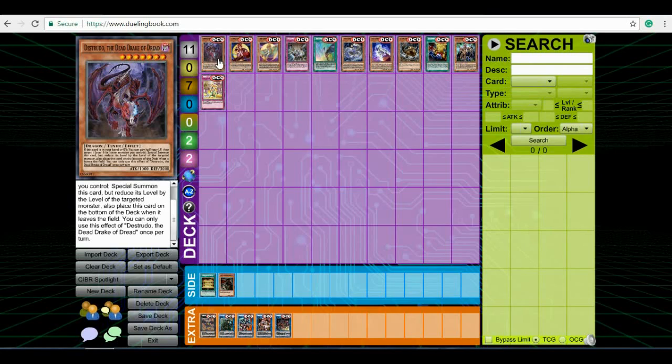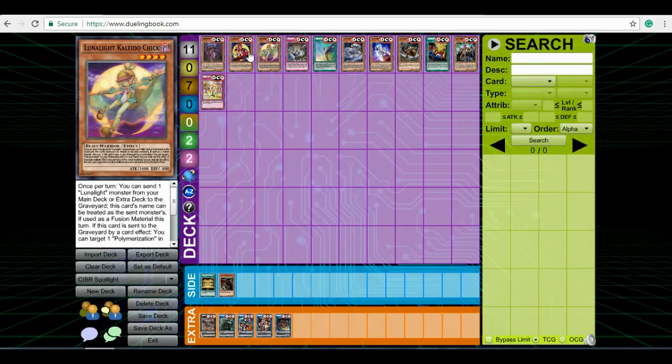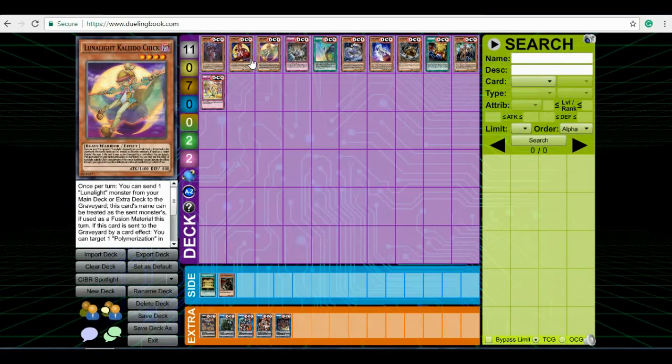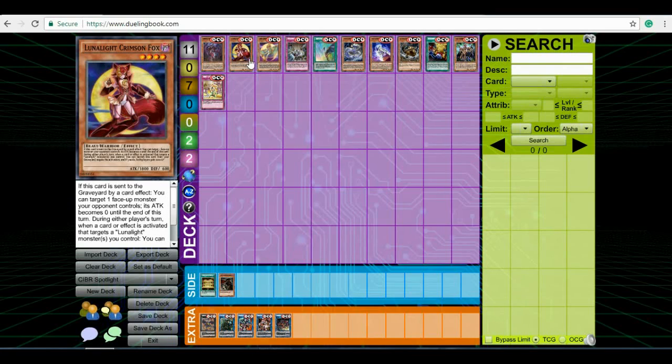And if you have something like a Dragon Ravine or something that can constantly mill your Distrudo, or some Terrortops have their Phosphoroglacier, it can be a real solid card for a lot of decks. Undoubtedly a lot of decks are going to play Distrudo moving forward. It's only a rare in the set, which I kind of like — Konami could have easily made this a secret rare. It might be a short print, but make sure to stack up on these because this is going to be a card high in demand.